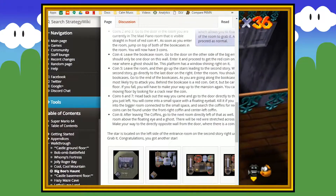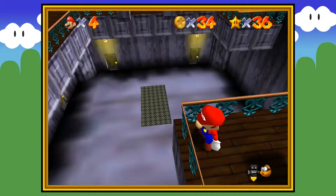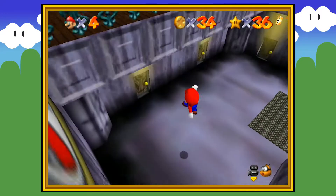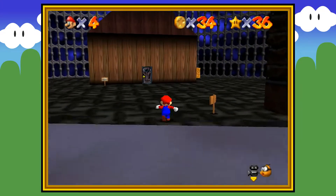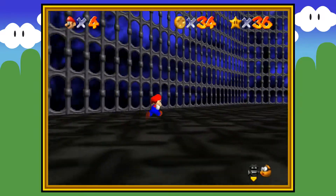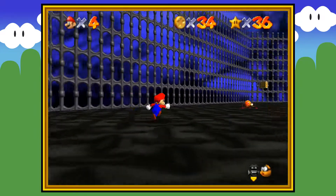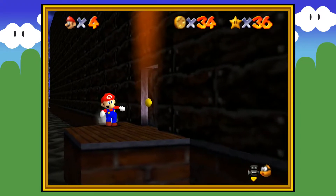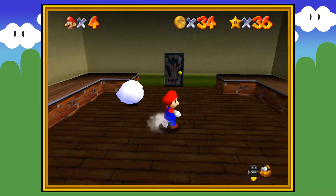I'm just gonna look this up. All right — so there are two boos in the back of the mansion that I did not know about and we gotta go get. So we're gonna go get those guys real quick and then we should be okay.